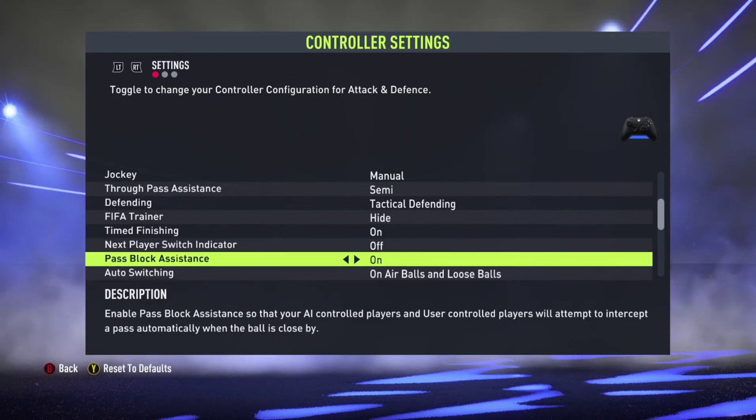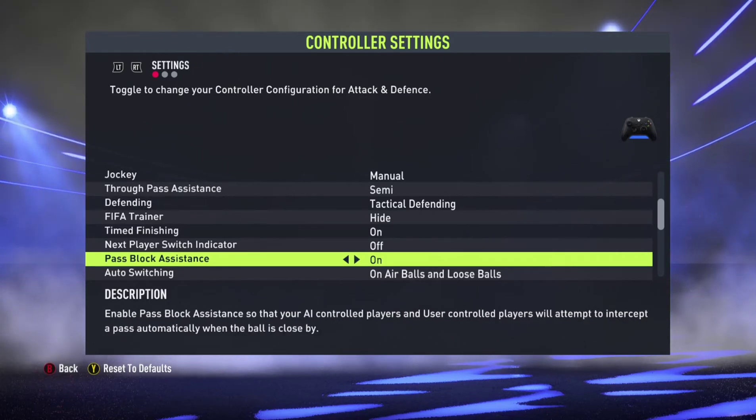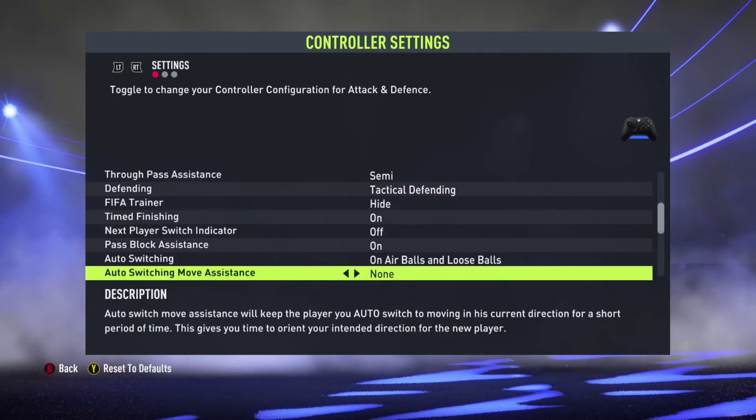For pass block assistance, keep it on. This enables the AI to block your passes, which is actually useful.